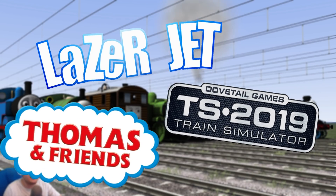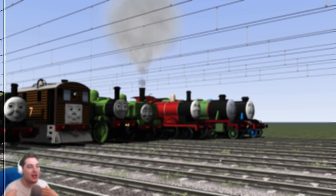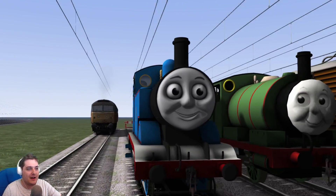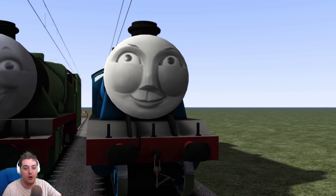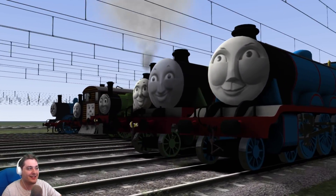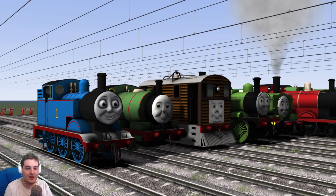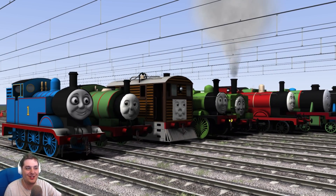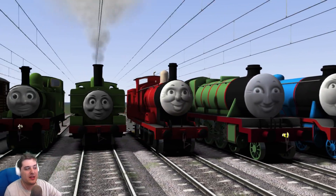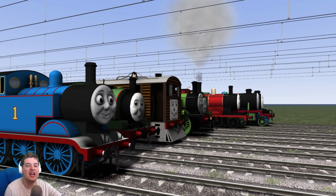Hello and welcome back to Train Simulator 2019. Today we're going to be doing a Thomas the Tank Engine race. In the blue corner we have Thomas, Percy, Toby, Oliver, Duck, James, Henry, and Gordon. There are so many engines racing today. We're going to be programming every single one of them to 120 power, and I'm going to be driving the Super Class 47.